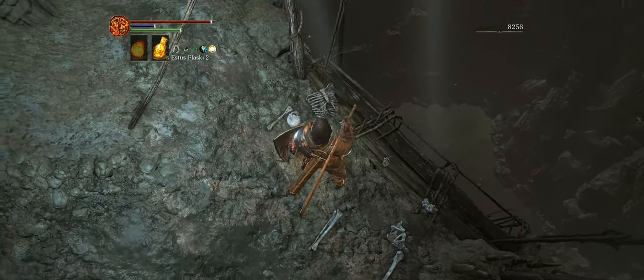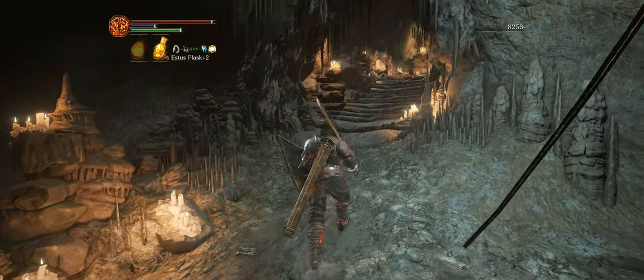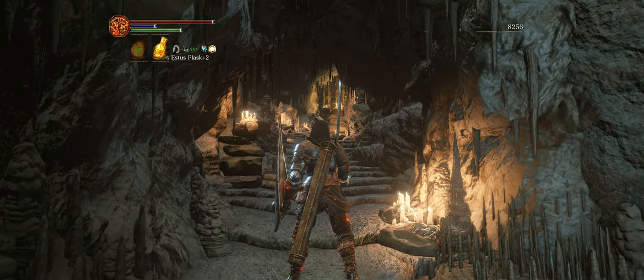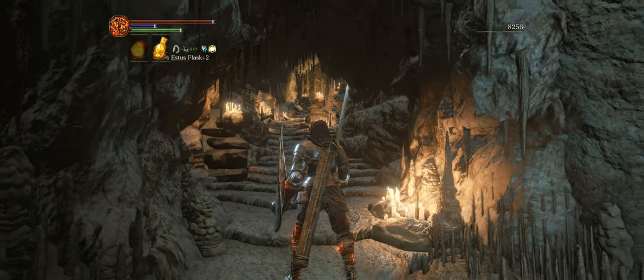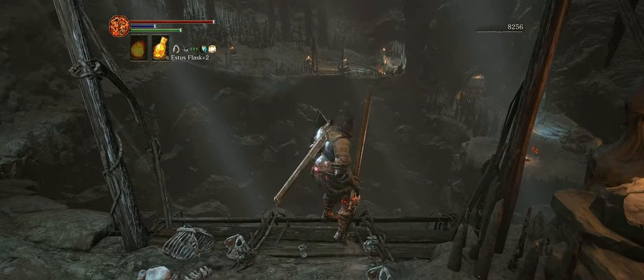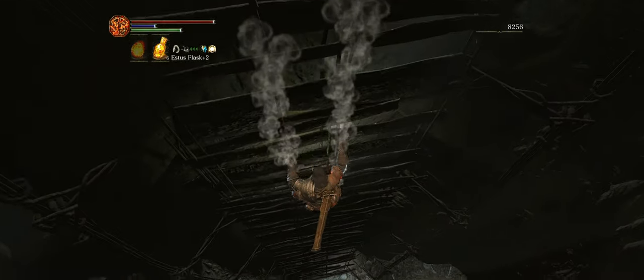We will be heading down there in just a second. The area boss is right down this corridor here, but we are not going to find him yet. Instead, we are going to make our way down this bridge to a new pathway that it has enabled.